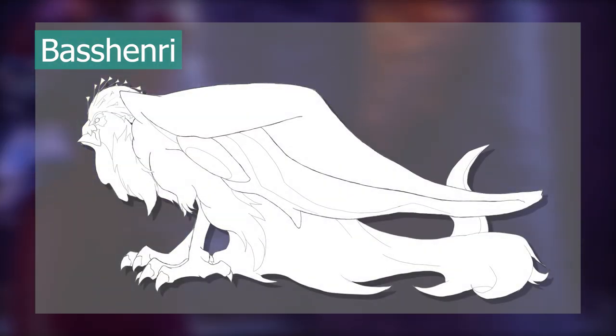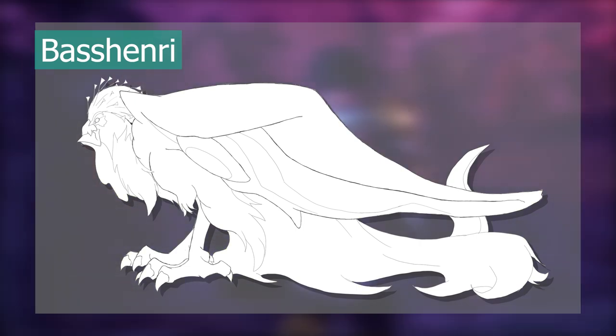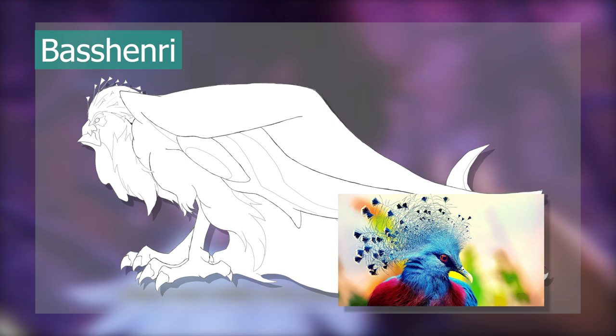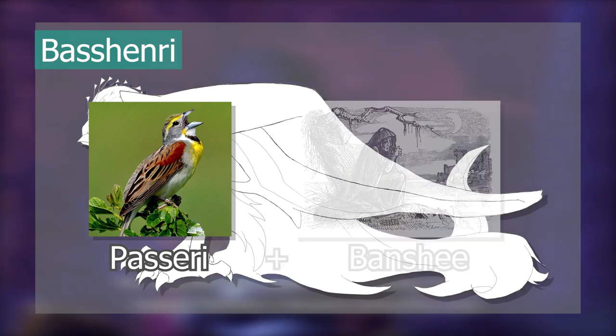In addition to the banshee, since I gave it a long snake-like tail so it can't stand straight, the Bastionry also has a resemblance to a cockatrice. The hair design is taken from the crest of the crown pigeon. The name comes from 'passeri,' the scientific suborder of songbirds, and 'banshee.'